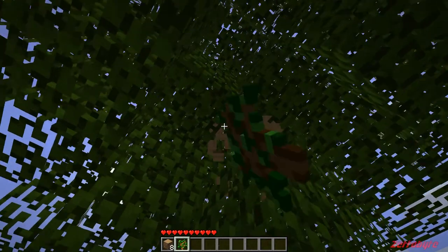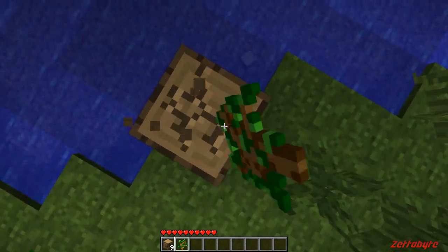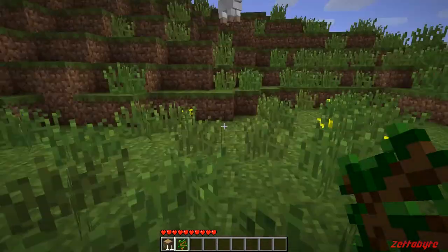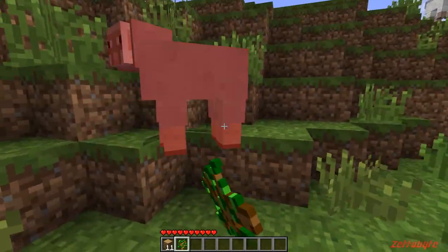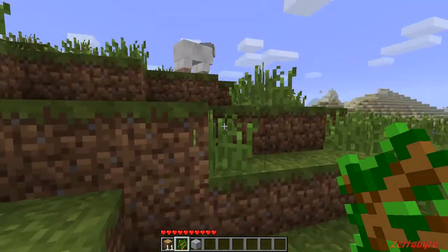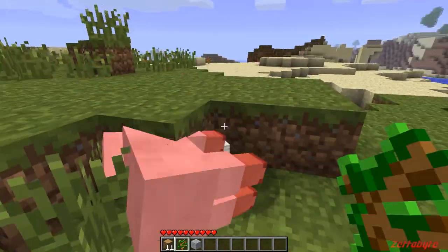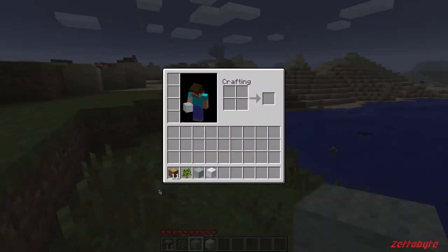If you try to generate this world on newer versions of Minecraft, it won't work — you have to go all the way back to the beta versions. We gotta use our time wisely. Let's kill these sheep. Making a bed won't really help but it might come in handy.